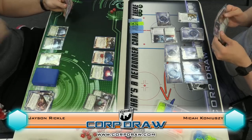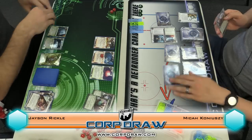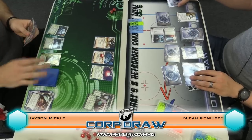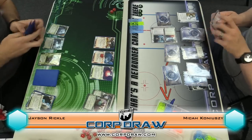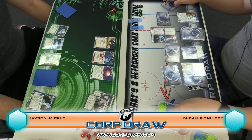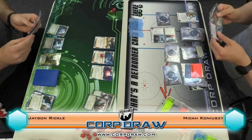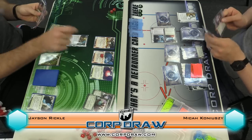Oh yeah, I got a Data Sucker. First click drop. Second click I'll run here. I'll access. Keep it. Keep it. Second click I'll draw. Third click I'll draw. And last click I'll draw. Sure, go ahead. Fourteen on it — I'm going to pull six off right now for my turn, so I'll have eight left on it. All right. Go ahead. First click Same Old Thing. Second click StimHack R&D.